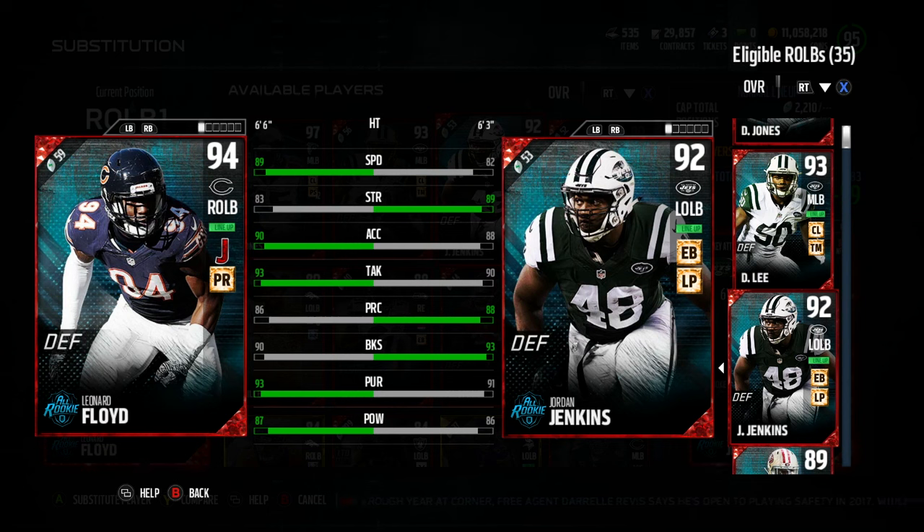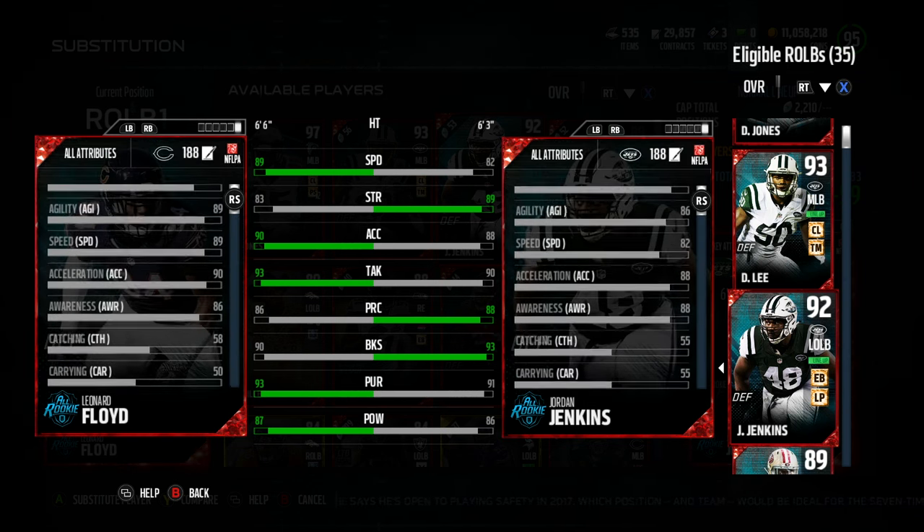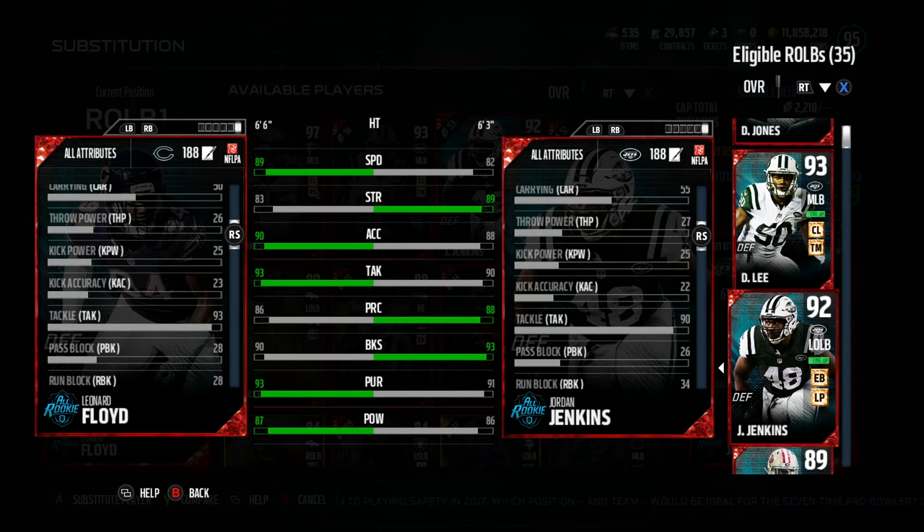Hey, GoodFox here. Today I got a review of right outside linebacker Leonard Floyd from the all-rookie promo. 89 speed on this card, 90 acceleration, 93 tackling, 86 play rack, 90 block shed, 93 pursuit, 87 hit power. Let's go through the rest of them. He's got that 89 agility also on the card, so a lot of 89s there.